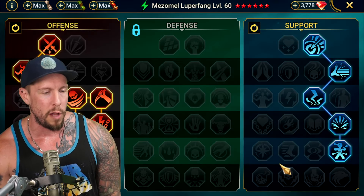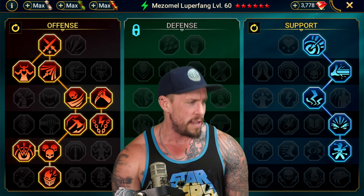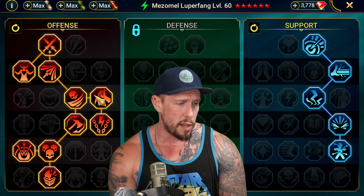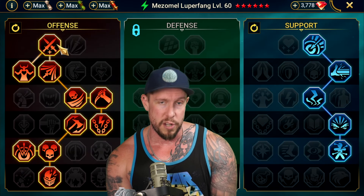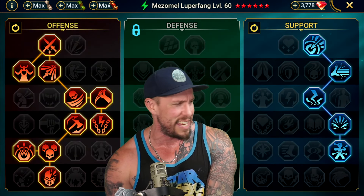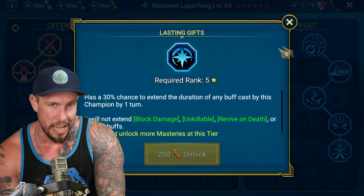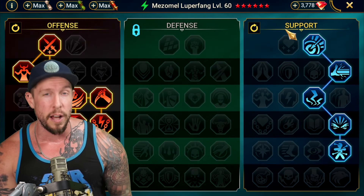Masteries: we have a very typical arena nuker build here in terms of the masteries. That's where I'm going to be using Mezamel mainly — in the arena on my account. We have Ruthless Ambush — that first hit is going to be great because it's hopefully going to be blocking their revive. We also have Helm Smasher as a tier 6 option. I didn't need the extra crit rate because she brings her own crit rate buff, so I went with attack on Blade Disciple instead of Deadly Precision.